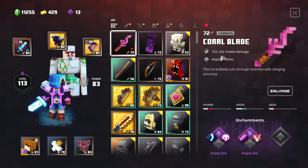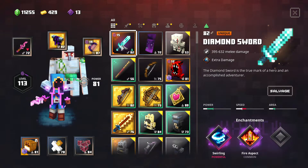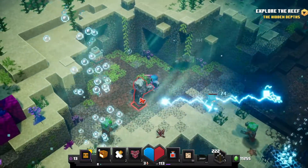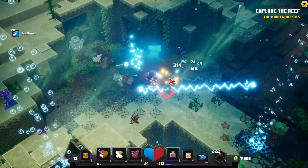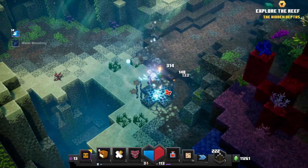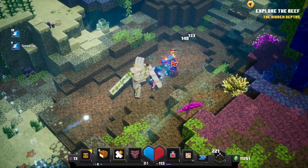Let me look at this new coral blade - it's not the best weapon but since it's new I'm going to use it. Here we go, we got our new coral blade, let's test it out. It does an okay job - I think if it had a little bit more damage it would be better. Let's grab up these emeralds and get rid of the rest of these zombies and keep moving.